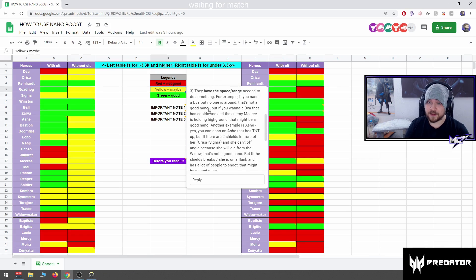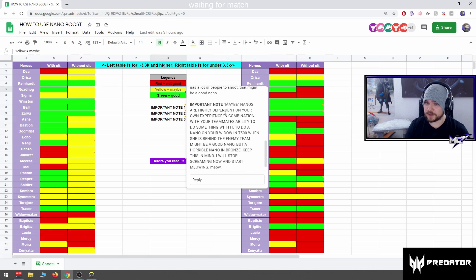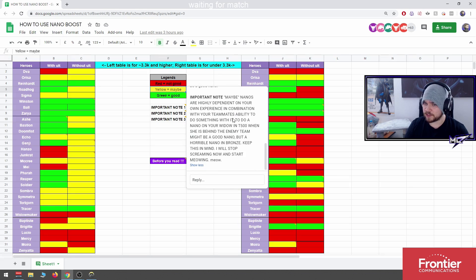Three, they have the space and range needed to do something. Maybe nanos are highly dependent on your own experience in combination with your teammates' ability to do something with it. This is why you see a lot of yellow on the left, which is the higher SR, and a lot of red instead of yellow on the right, which is the lower SR side.